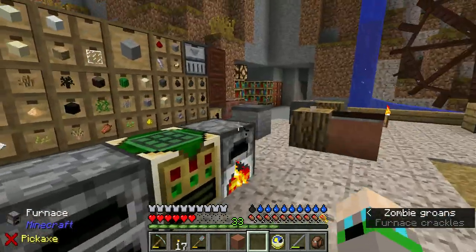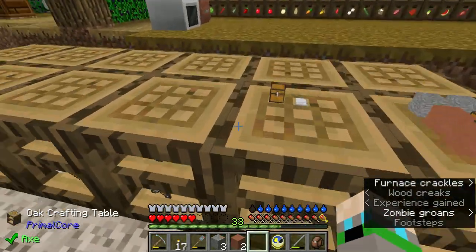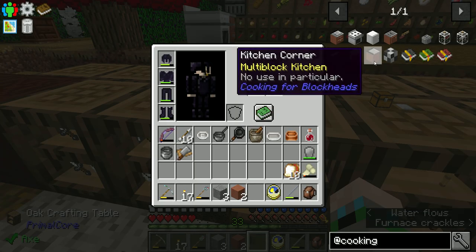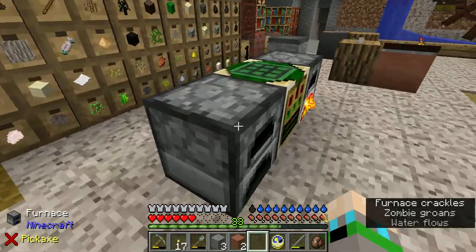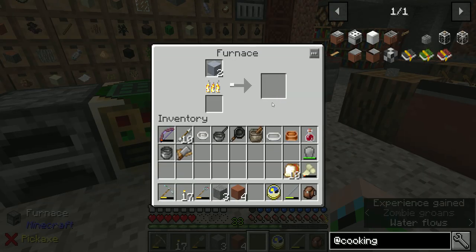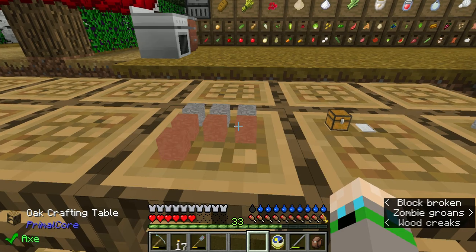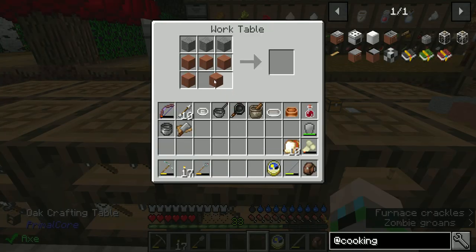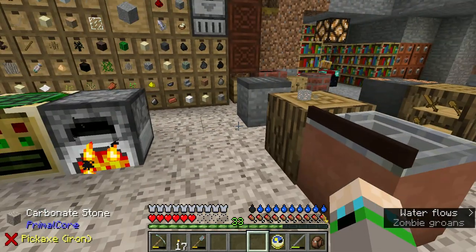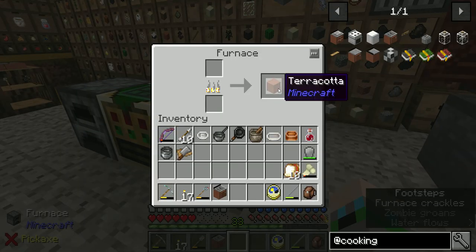I guess I wasn't quite as ready as I thought — I'll need three more of these. Three stone and six terracotta — that's what we're making for the corner. There's a zombie around somewhere, but he's like underground, can't get to us. Not a problem. And we're gonna need our sink.